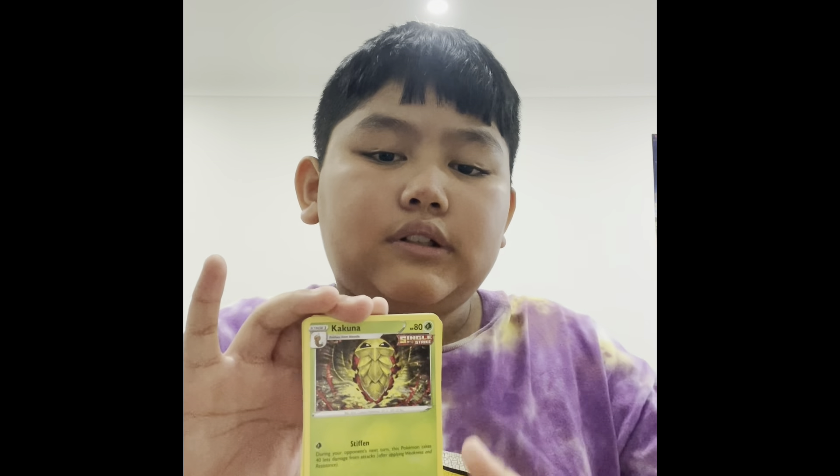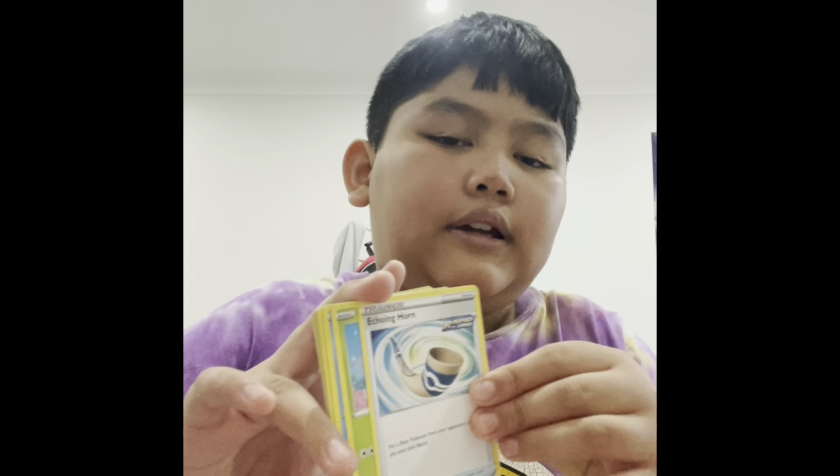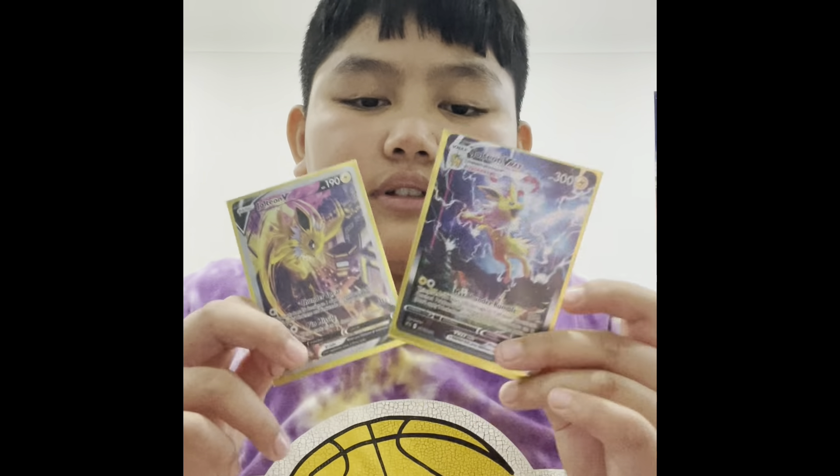Leaf energy, Kakuna, Klara's Conviction, Ursaring, Cottonee, Lopunny, Beedrill, Archen, Deerling, Impact energy, and Copperajah. We still have those Jolteon V-Max promos - they just look so cool. Let's open the next pack - the Rebel Clash.